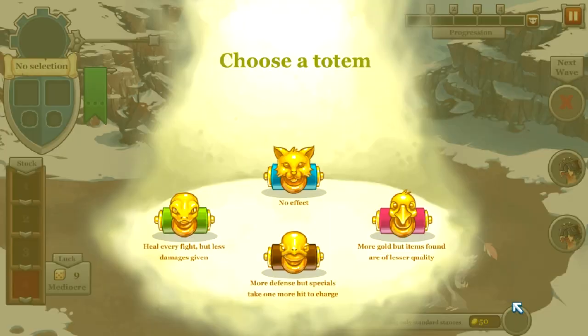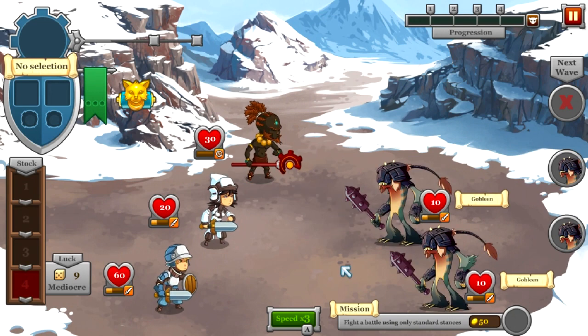I'm going to go ahead and press go. In the other little areas around the map, not this one, there are these little trophy or totems, if you want to call them that. You basically get a predetermined team and you have to play it. Whereas in this, it's a randomized team and you have to pick a trophy. So you can choose: heals every fight but less damage is given, more defense but specials take one more hit to charge, more gold but items found are of lesser quality. I'm just going to say no to both of those.